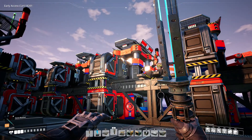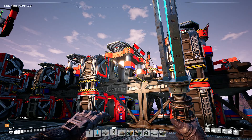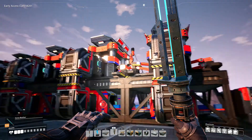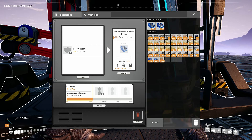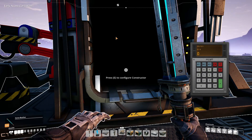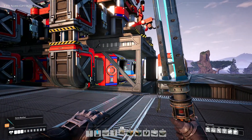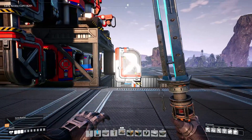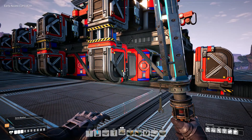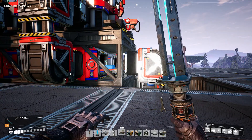Over here I have 10 constructors set up using the alternate recipe that uses iron ingots to make screws. If we plop down a constructor and pull up that recipe, each one is actually producing 50 screws per minute. With our calculator, that's 500 screws per minute. Unfortunately, to keep the constructors from getting backed up I would need to split this into roughly three lines, because again we can only handle 120 parts per minute on our belts.